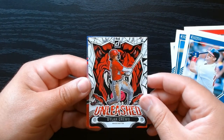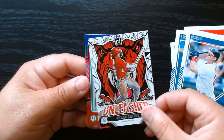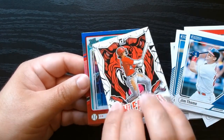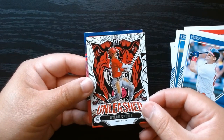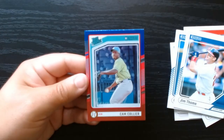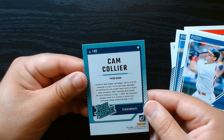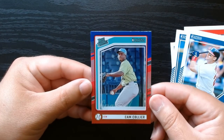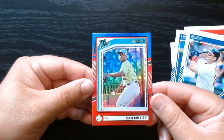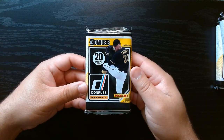Unleashed — this is the first time we see the Unleashed insert. Dylan Cruz. That is nice — I know they expect good things from him. So that's a solid-looking insert. And this is different, this blue one. The last ones have been red I think. But we got Sam Collier on this hollow rated prospect. Halfway there, let's go.